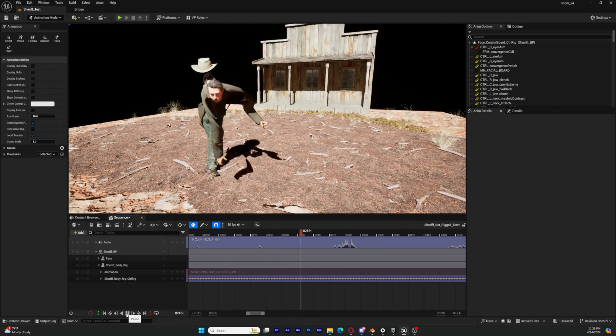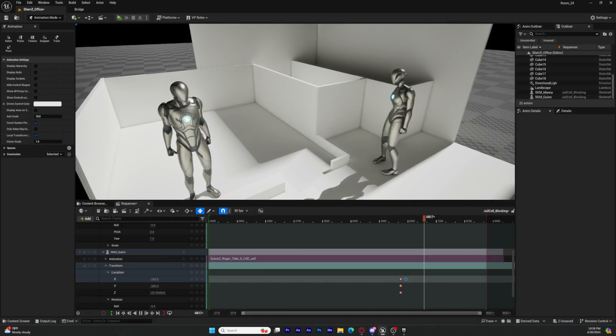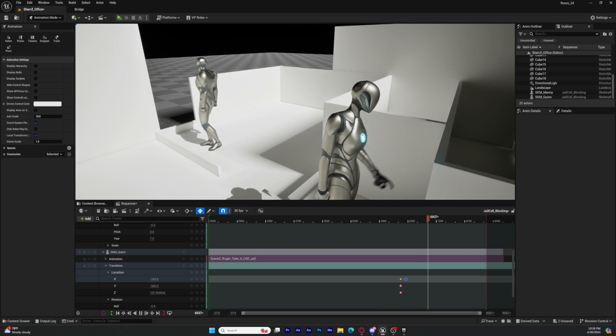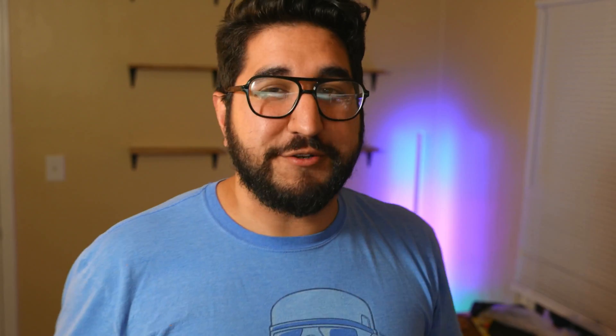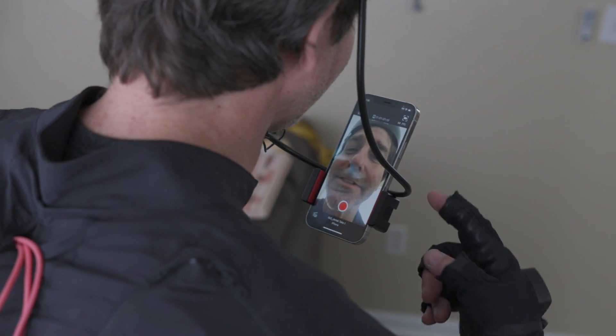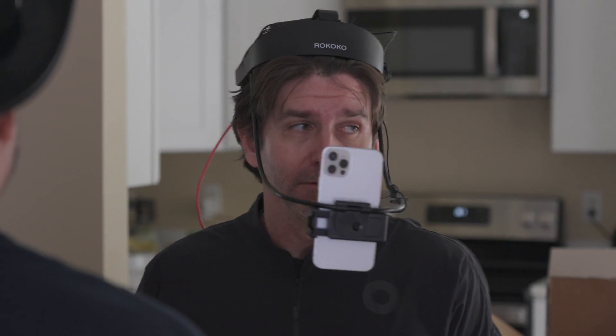Tip number two has to do with retargeting your animations of your body mocap. In the case of this project, the actors came and did the full performance with the helmet on, with the motion capture suit on, and we were able to capture everything that they did. And it looks really, really good. But there are a few housekeeping things you want to keep in mind when you're recording your performance capture.